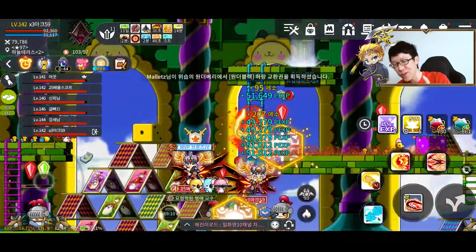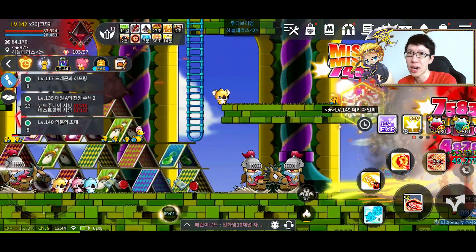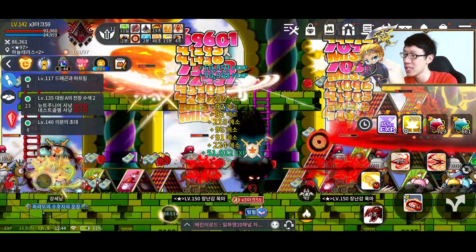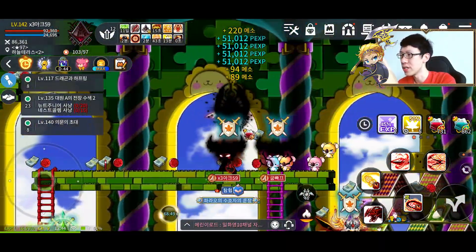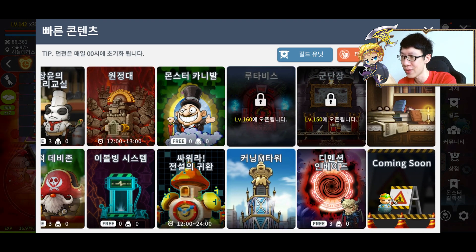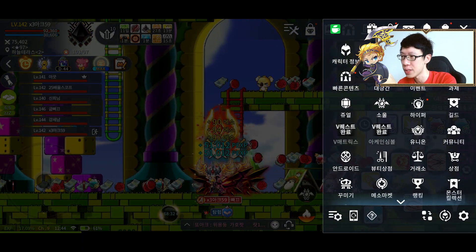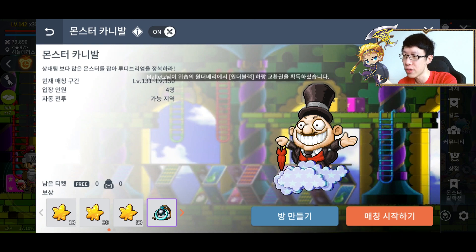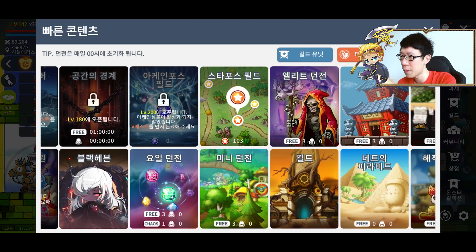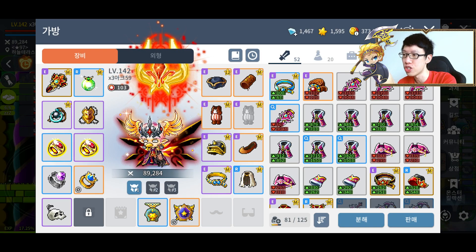It took me approximately 56 hours to reach level 140. At around level 138, I did the Leaf Free Quest — it gives a lot of EXP. The content that gives the most EXP is actually Evolve, which gives about 85 million EXP per run — absolutely insane. Monster Carnival also gives a lot of EXP whether you win or lose. Net Pyramid is mainly for accessories. The yellow dungeon content gives yellow gems that provide a huge EXP boost.